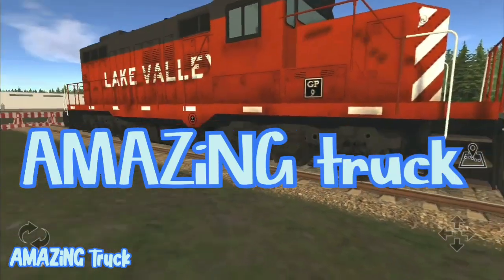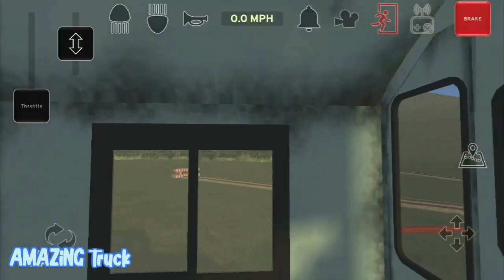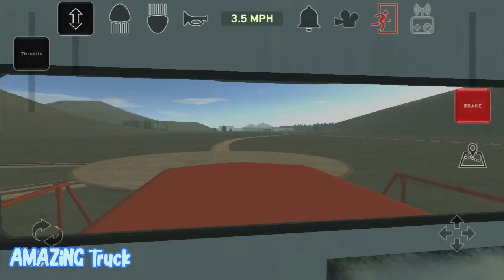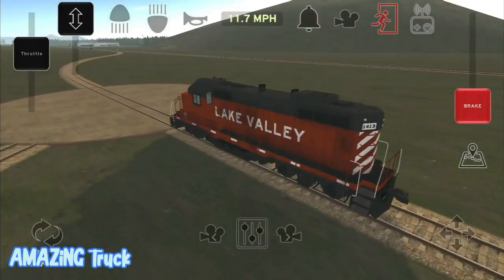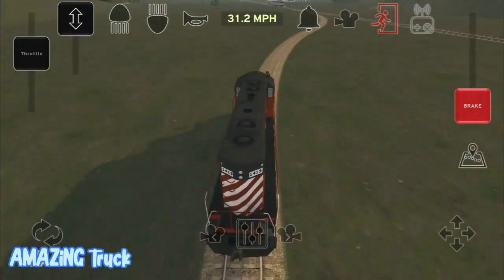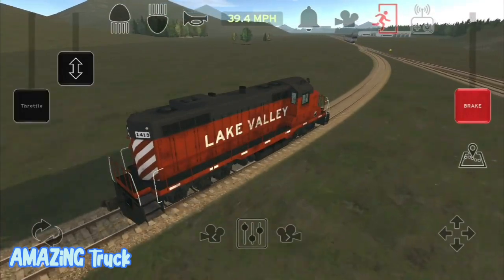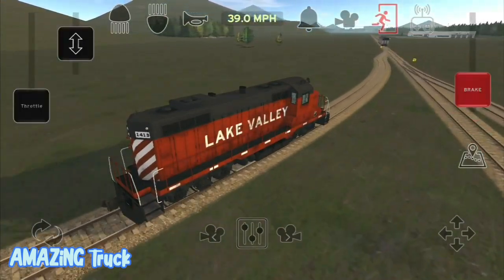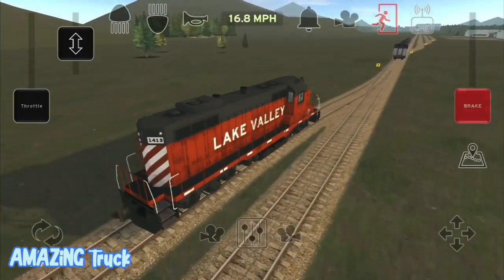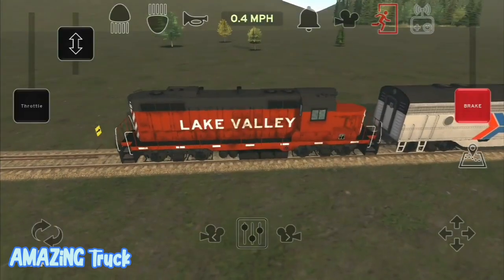This is part of map exploration in Train and Rail Simulator. I was able to spawn three locomotives — they are already in port. More engines means more speed, at least so they say, so I'm going to attach them all together and keep going with the map exploration.